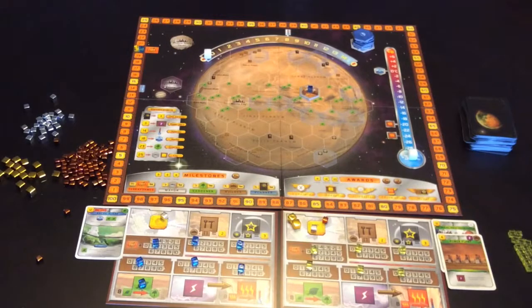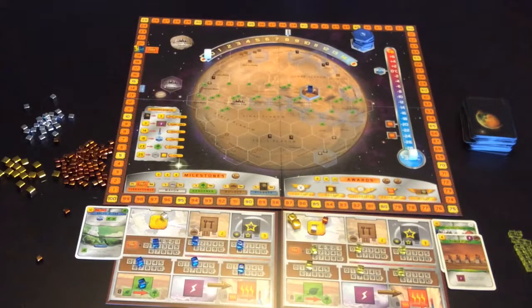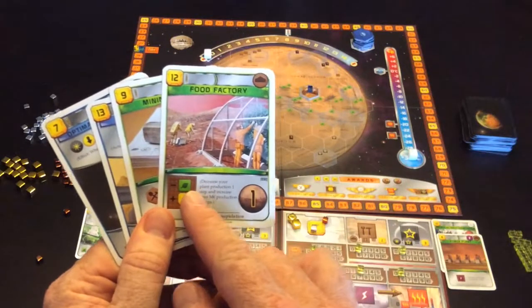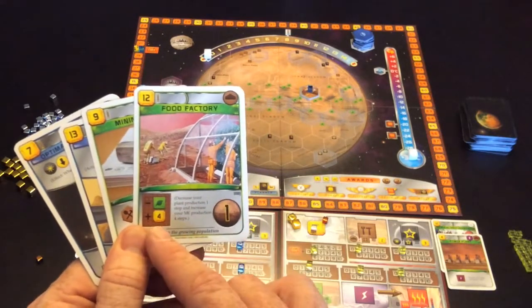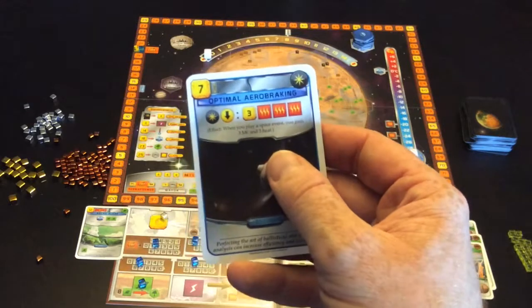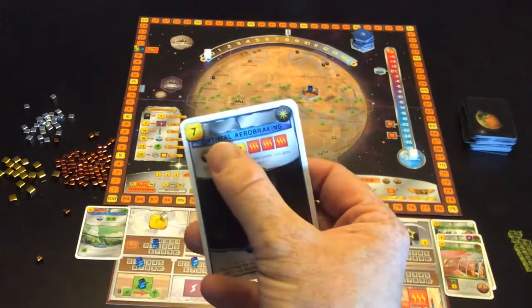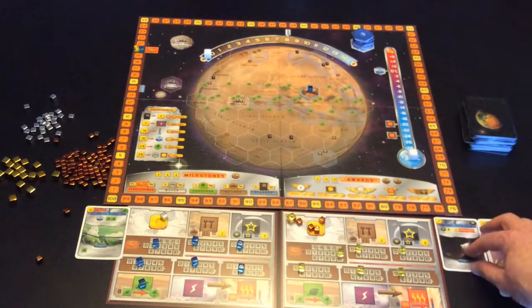He's done his two things so it becomes the blue player's turn. He only has five space bucks so he can't afford to play any of these cards — everything costs more than five — so blue has to pass, which throws it back to yellow. Yellow might do a food factory: minus one on his plant production but plus four on his money production, worth a point as well, for 12 space bucks. And here's another card worthwhile getting into his tableau early — every time someone places a space event he'll gain three money and three heat. It's only going to cost him seven.